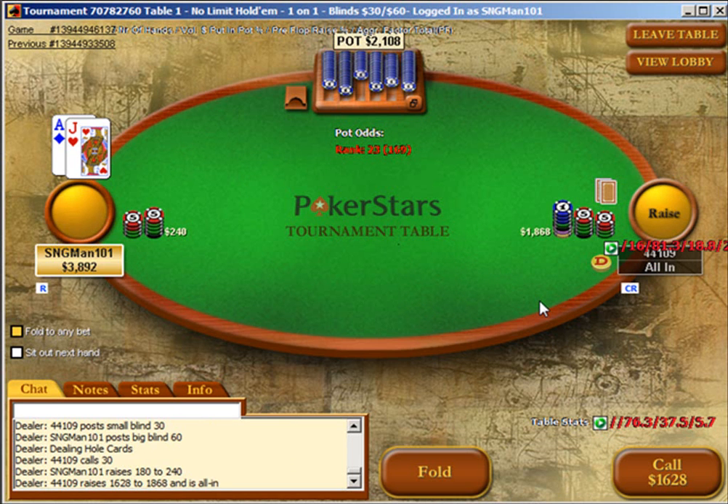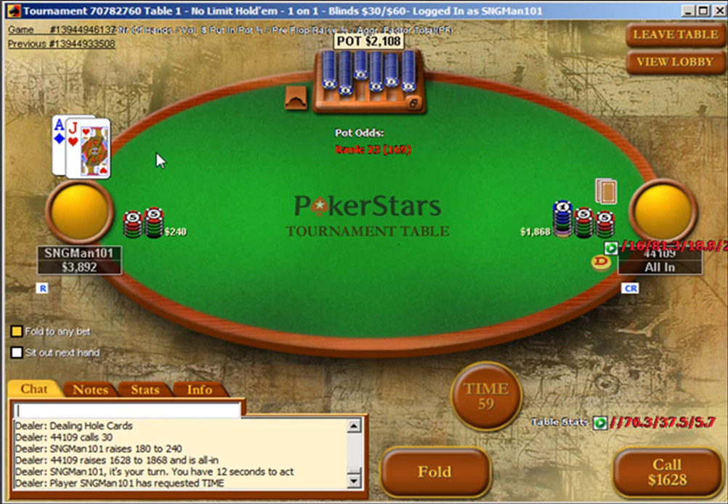We were making a straightforward raise, and against this guy I'm absolutely going to call — there's no question about that. In general this would probably still be a call if you didn't know much about your opponent, though you wouldn't be too happy with it because you want to avoid really big pots. With 300 already on the table and a strong raise, you want to continue there.